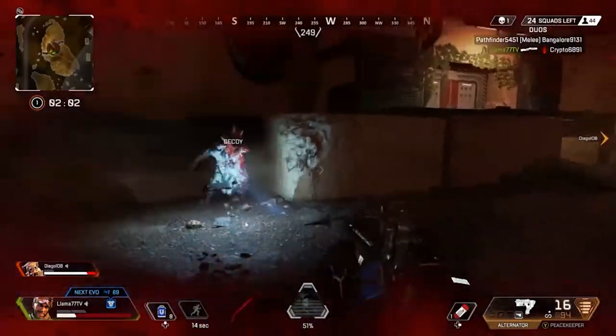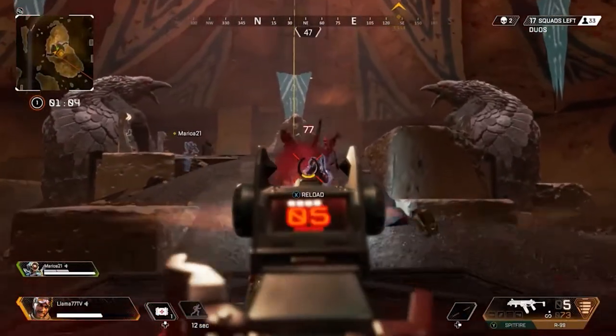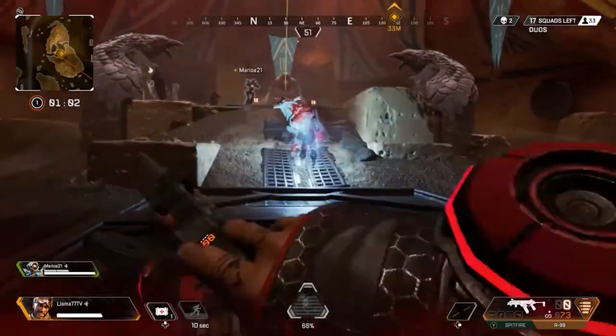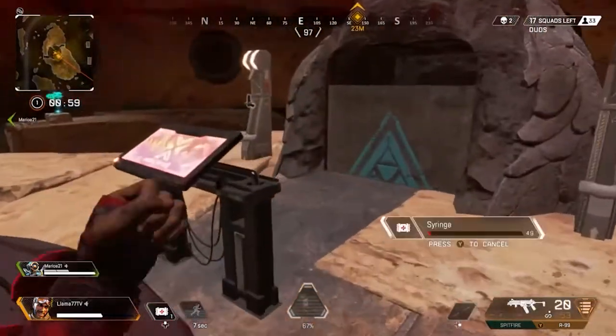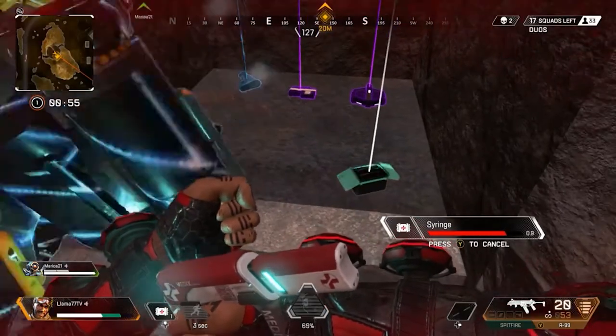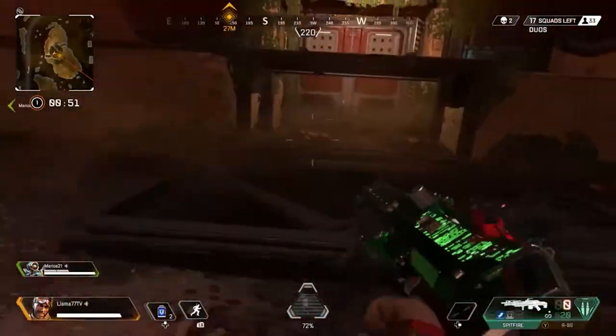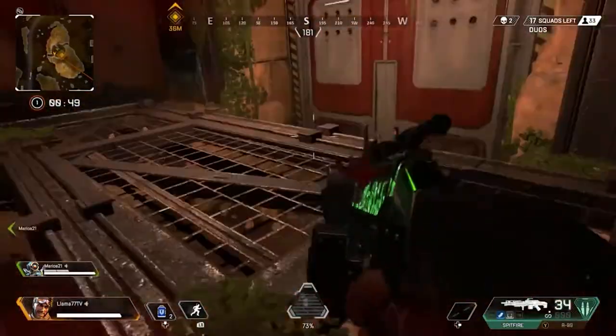If a Prowler or a group of them is chasing you, you can drop a decoy behind you. If you carry all three of these characters you should be able to beat the Prowlers. Mirage is the best though if you're trying to do it solo — you can either use his full decoy escape or a single decoy just to distract the Prowlers and give you a second to shoot them.